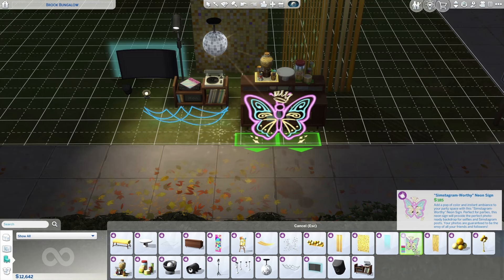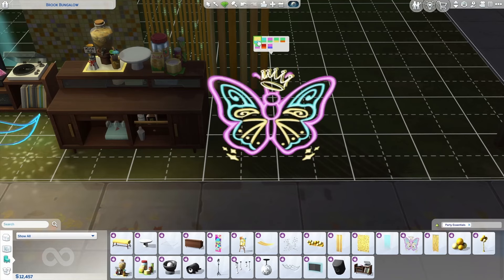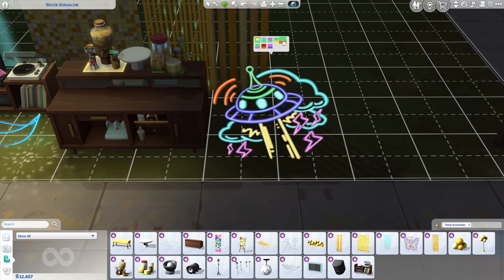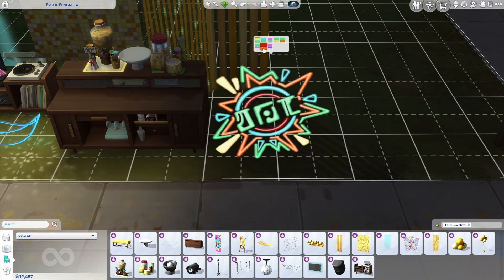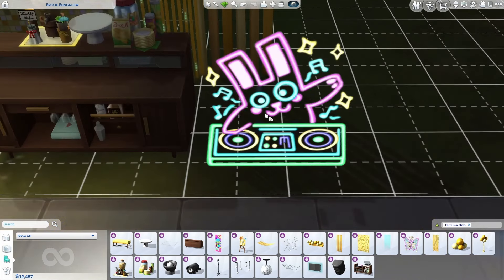The neon lights — specifically the neon sign — come in a variety of different images. We've got the butterfly with a crown, retro 80s, a boom box, a cow plant, a llama, a UFO, flamingos with a crown, an action-packed sign in Simlish, and everyone's favorite DJ, the freezer bunny. No matter what style you use, these neon lights add a bold visual punch to any party space. You can use them strategically to highlight specific areas like the dance floor or the bar, creating focal points that draw Sims in and enhance the overall energy.